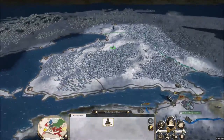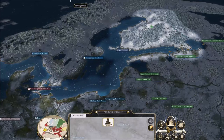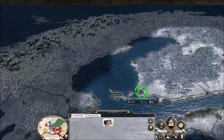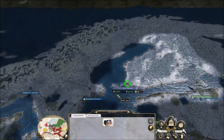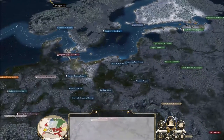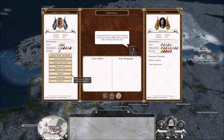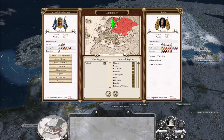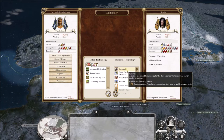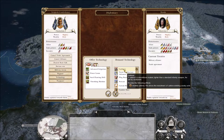Sweden traded their territory and all this stuff — I did ally myself with Russia as well. What I'm tempted to do is trade the Sweden territory to Russia and see what happens. Russia, I'm going to trade that region to you right here. They can give me some territories or technologies in exchange — like carabines, which enables the recruitment of a wielding cavalry unit.